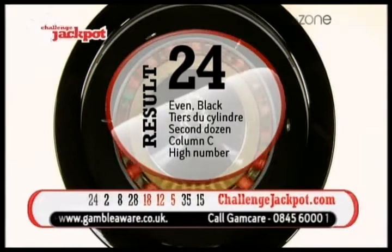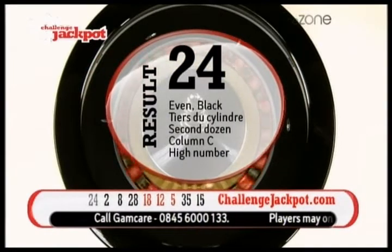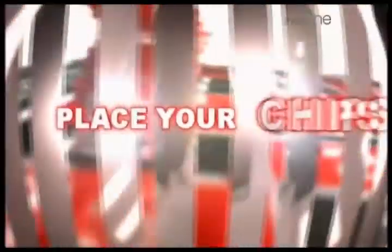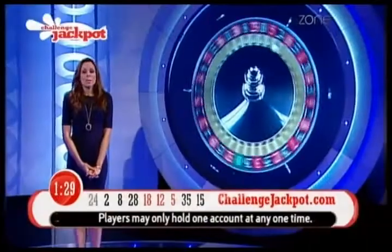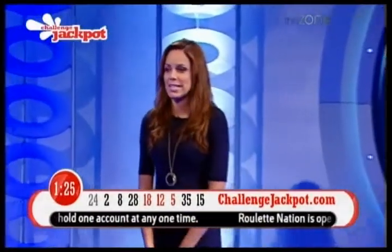Number 24 as a result — it's even and black in the tier section, second dozen, column C and a high number. Place your bets — one and a half minutes on the clock — and it's time for us to go and see who the winners are.